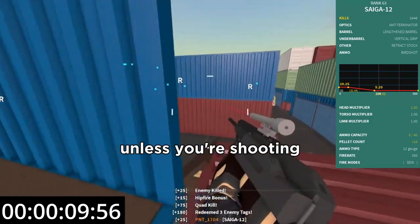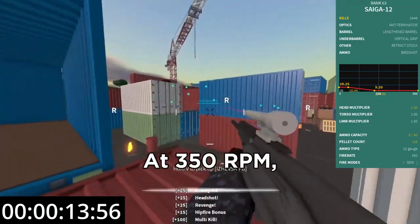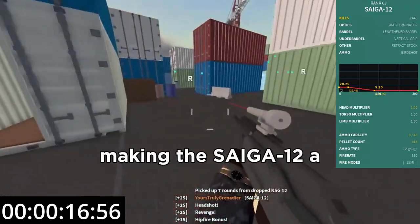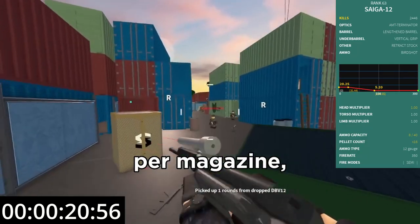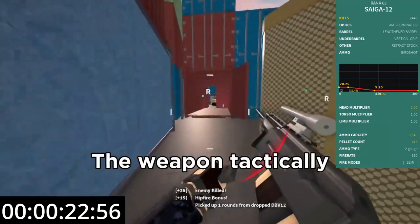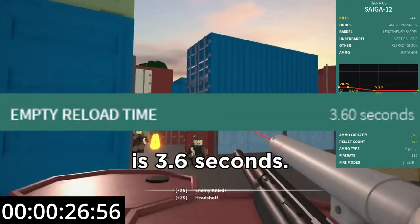Don't worry too much about bullet drop unless you're shooting really far. The shotgun is semi-automatic at 350 RPM, meaning you can spam the gun at close ranges, making the Saiga 12 a potent killing machine. The gun holds 8 shells per magazine and 50 reserves. It tactically reloads at 2.6 seconds whilst an empty reload is 3.6 seconds.